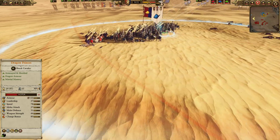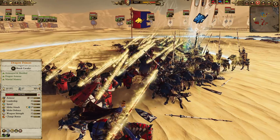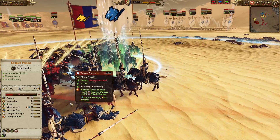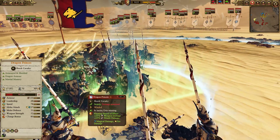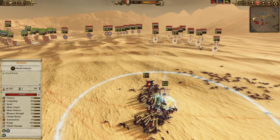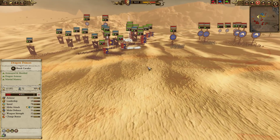These Dragon Princes, after fending off those Marauder Horsemen, are going to be facing against these Dragon Princes here. Very nicely played — Teclis dropping this Flaming Sword of Ruin on these Dragon Princes. It's going to give them magic attacks to be able to cut through the physical resistance of these Grail Knights. So very nice play there from Teclis. Between his magic support and the support from these Archers, these Dragon Princes are actually going to be able to win out in a fight they would normally lose.